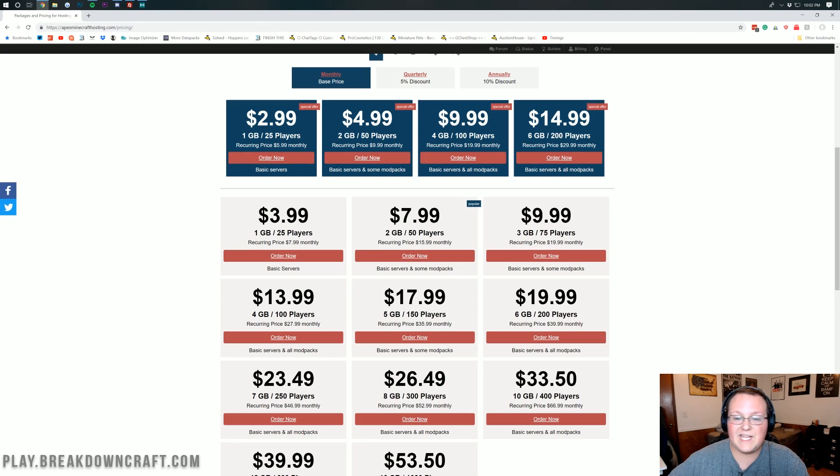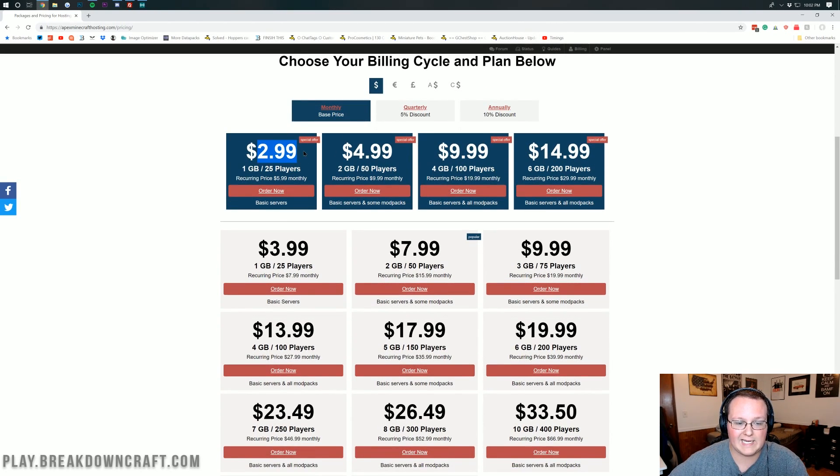Scrolling down, these are the special offer deals — 1GB for $2.99, recurring at $5.99; $4.99 for 2GB, then $9.99, and so on. It lists what each plan is good for: a 1GB server is basic, up to about 15–20 players in 1.13. The 2GB server handles less intensive mod packs with under 100 mods. For a more advanced mod pack like All The Mods or Stoneblock, you'd go with the 4GB server, and the 6GB is great for heavily populated modded servers. For this tutorial, I'm just going to go with the 1GB plan. Click Order Now to get started.